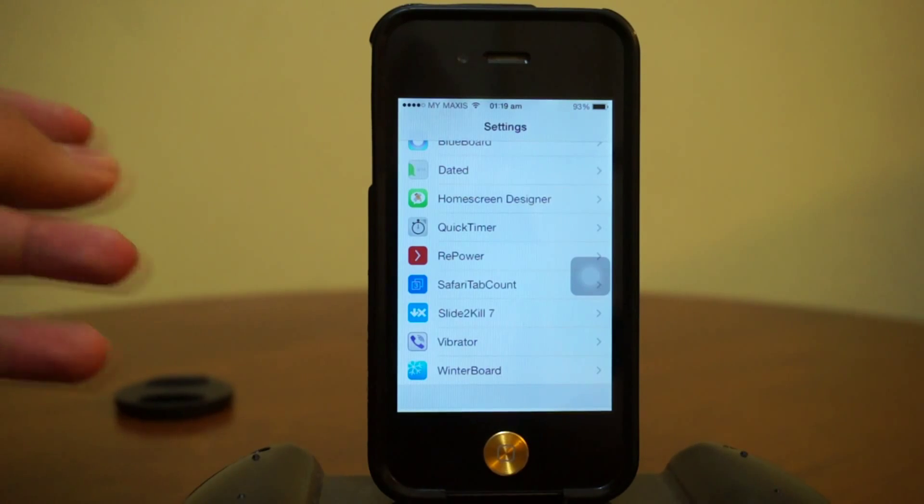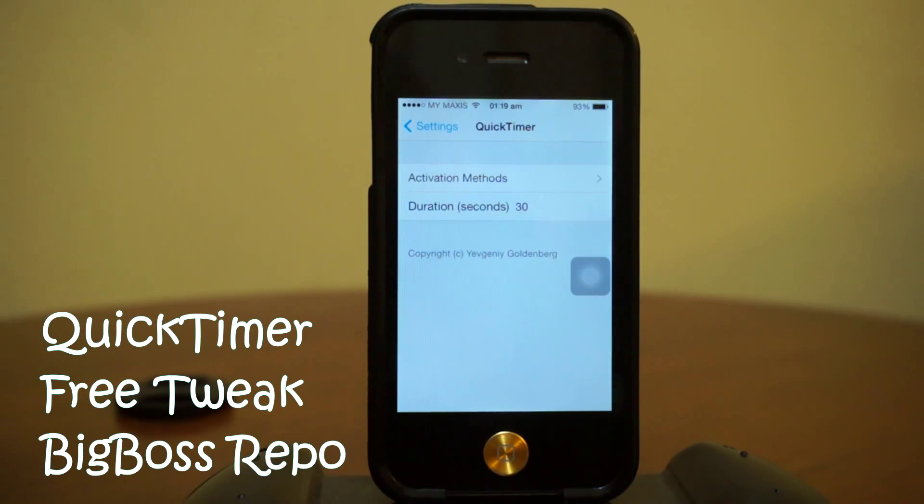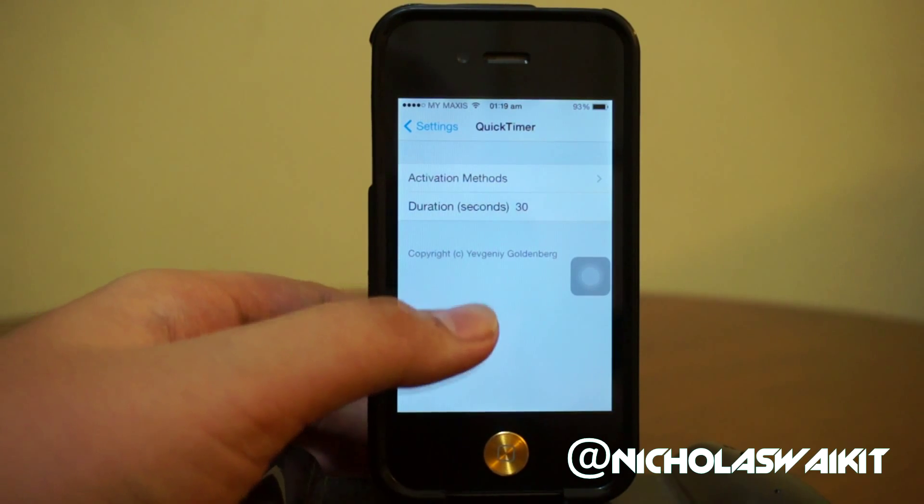Hey, what is going on ladies and gentlemen, my name is Nicholas Kidd and today we are checking out Quick Timer. Quick Timer is a newly released Cydia tweak, and you guys can find it free in the Big Boss repo. It's actually a very simple tweak and its concept is really simple.